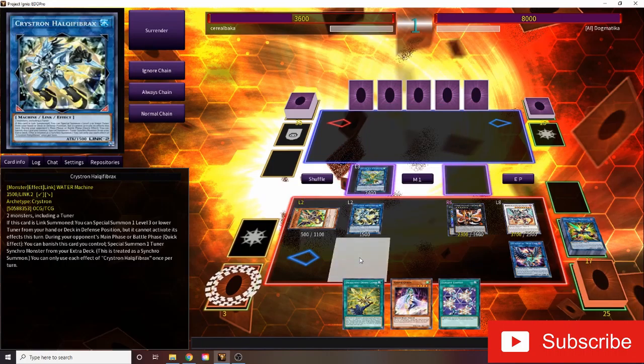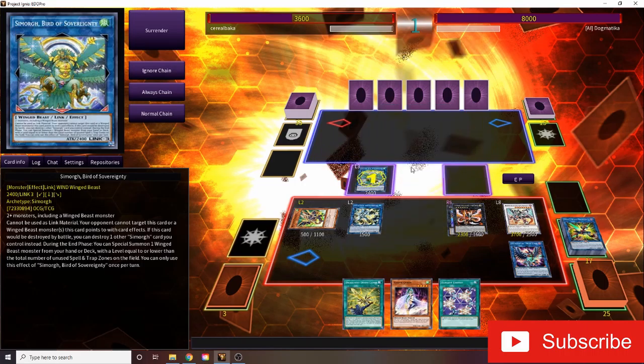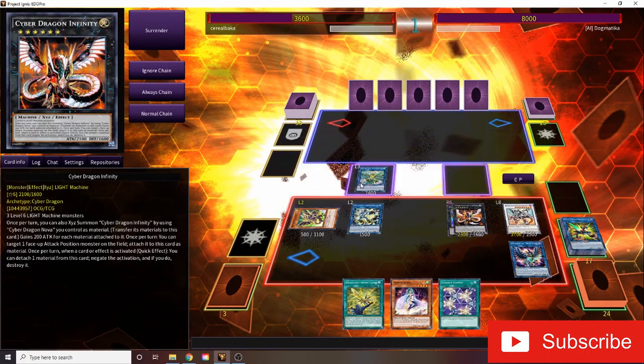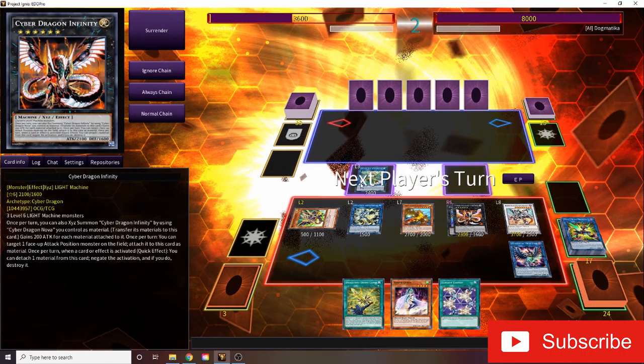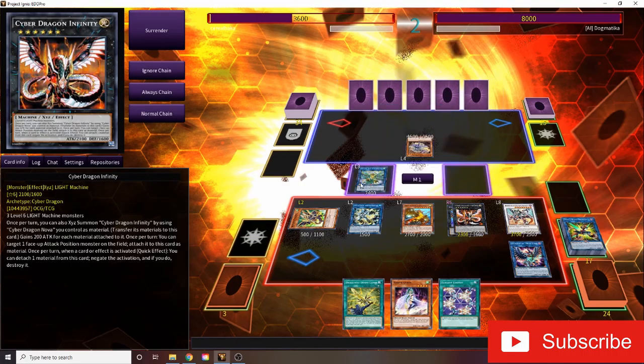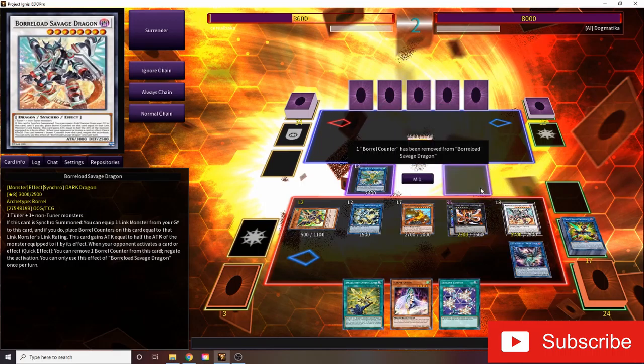And then we're going to go into Crystron Halqifibrax. Summon the second Fairlanks from the deck and pass turn. Simorgh is going to activate on End Phase. We're going to summon our Mist Valley Apex Avian. So we have a lot of negates set up right here. Basically, the first thing that they do, we're going to negate with Borload Savage Dragon.